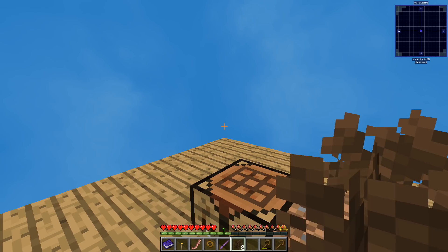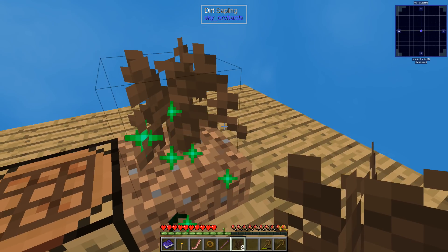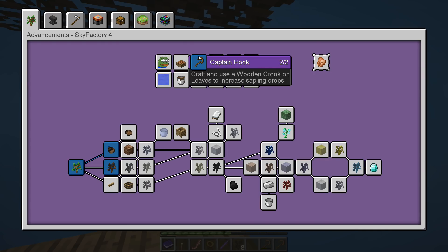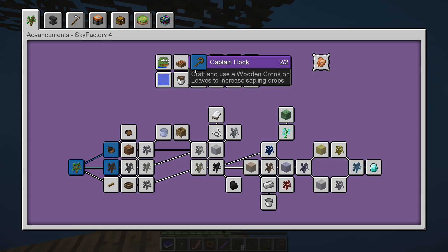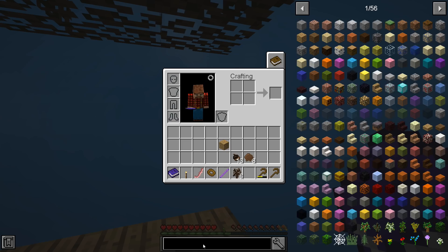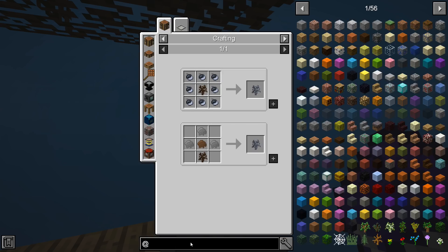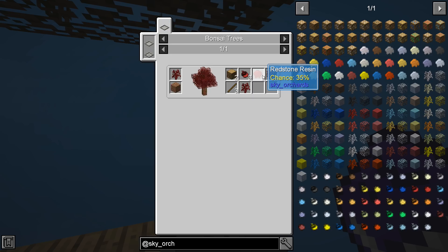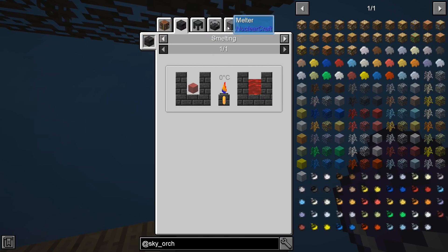Alright, we're sort of down off our tree and settled. We have the twerking achievement system going. Let's look at our quests — we're getting credit for some things. We need to obtain eight logs, among other tasks. There are also different kinds of trees we've got to make. There's a clay sapling from something called Sky Orchards, which I've never heard of. We can also grow osmium, netherrack, silver, redstone, and amber trees.